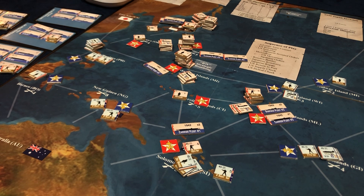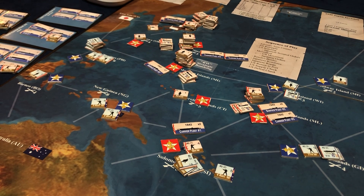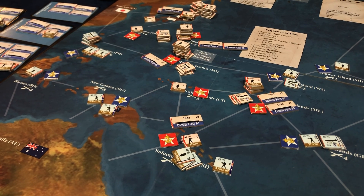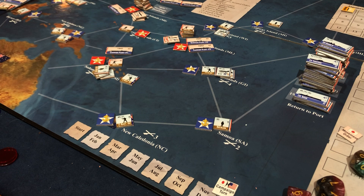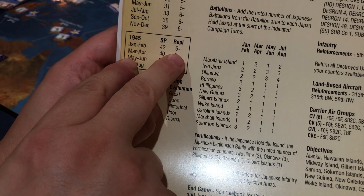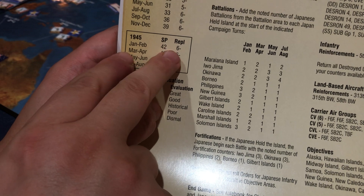Even if there were six planes they were going to produce, they're going to produce those all in the next one or two turns. So as far as the main game board, those are the new rules. Now let's look at our 1945 sheet. The first thing to notice is that we get replaced if we have less than seven objectives. We're at ten right now, so we're sitting pretty good.